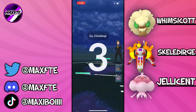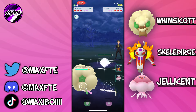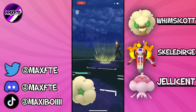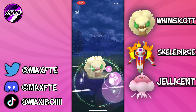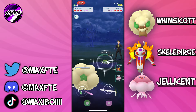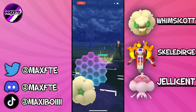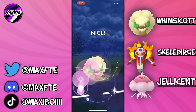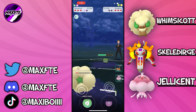So as I said, this is a team of Whimsicott, Skeledurge and Jellicent. Whimsicott is going to be running Fairy Wind, Grass Knot and Moonblast. Skeledurge obviously with your standard moveset of Incinerate, Disarming Voice and Shadow Ball, as well as Jellicent with Hex, Surf and Shadow Ball. I really enjoy the Whimsicott lead at the moment — there's a lot of things that it is really good against, very similar to my Abomasnow video. A lot of Water Type leads and a lot of Charge Bug leads, which is actually what we are up against right now. The Grass typing does really well against a lot of things running around in this meta. A lot of Poliwrath leads as well, which I've noticed.